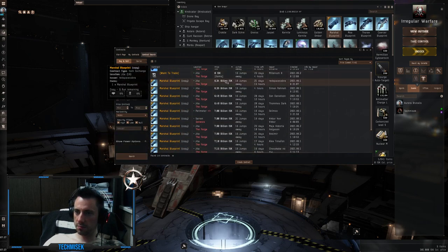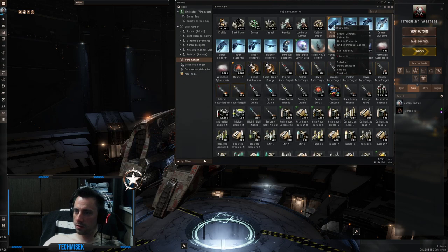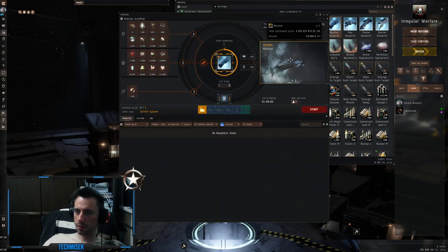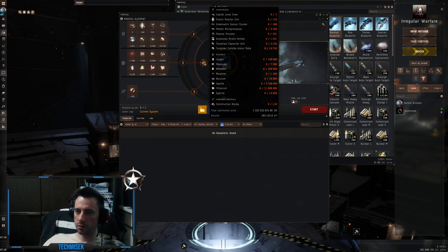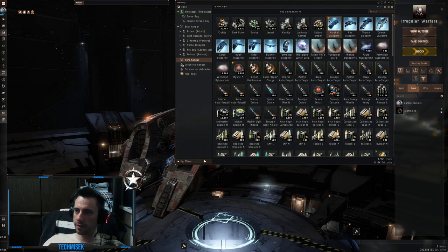6 billion for a BPC — now that's a lot. Let's check the industry: the input around my system is 1.3 billion, and output is almost 7 billion. That's it guys, Marshall BPC acquired — I'm so happy!